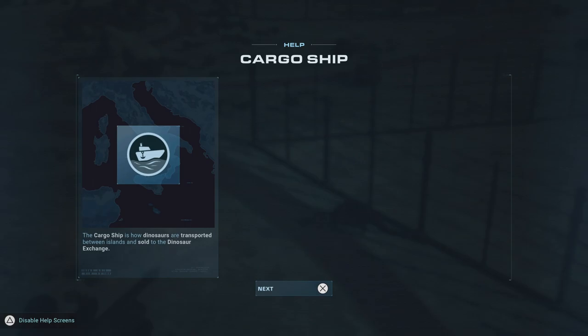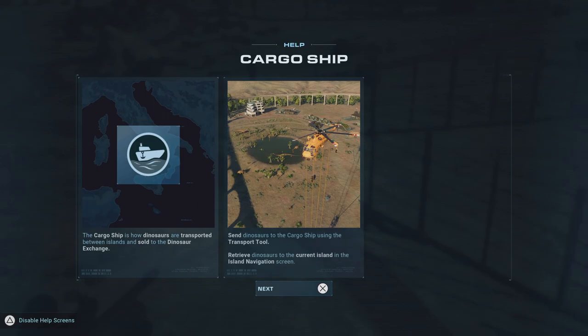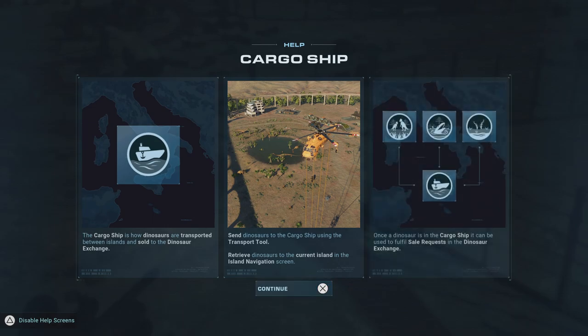Please don't make selling them a mission — it's going to be karma and I'll be forced to do it. Next objective: send dinosaurs to the cargo ship using the transport tool, then retrieve dinosaurs via the island navigation screen. Once in the cargo ship, they can fulfill sales requests at the dinosaur exchange. I really hope this feature works in sandbox and challenge modes too, not just campaign.